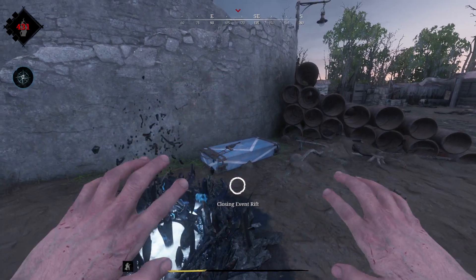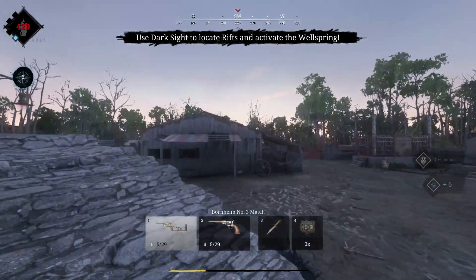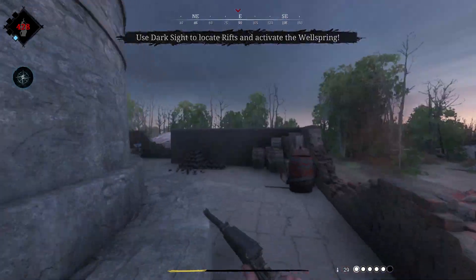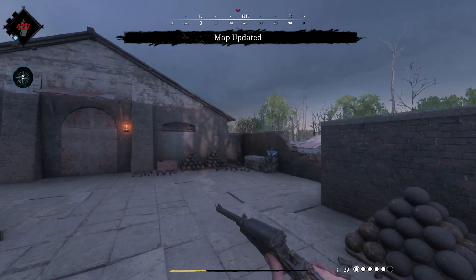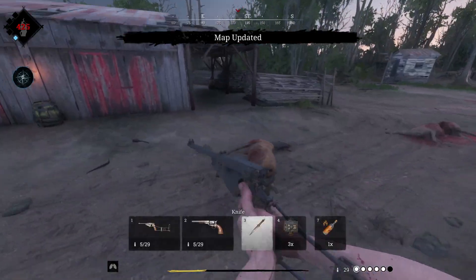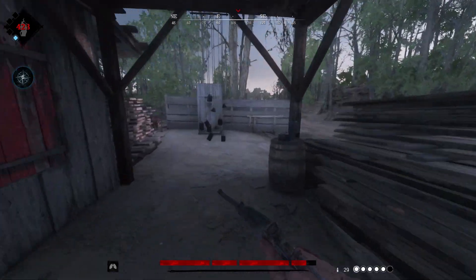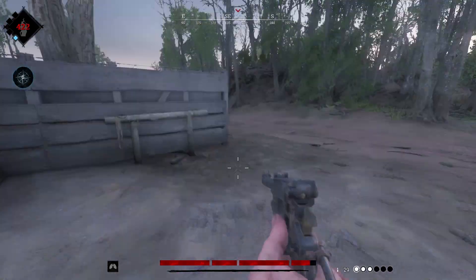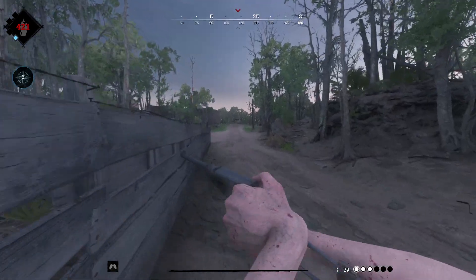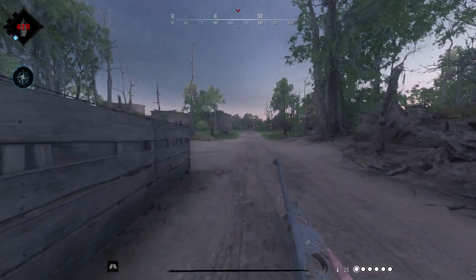So the first rift here is already taken. Having a quick look around and quickly grabbing any weapons and stuff that might be on the way to the next rift. We're not really going out of our way to pick up any consumables or weapons yet. We're just going to focus on getting to the next rift as quickly as possible, because the faster we can get these rifts, the faster we can get the wellspring and then start looting for other gear.